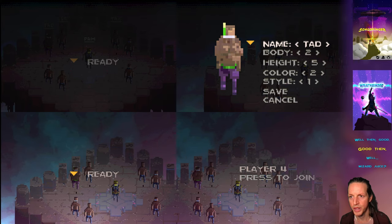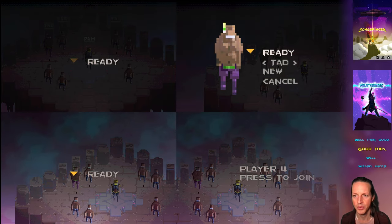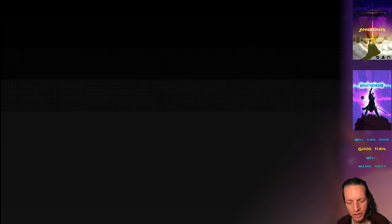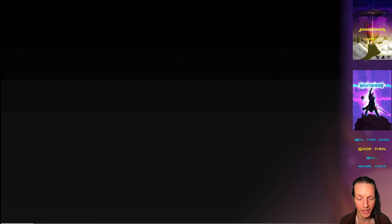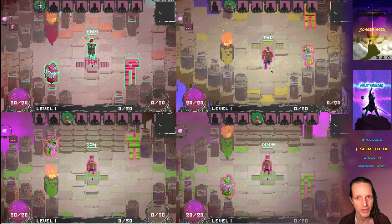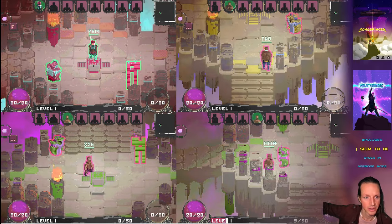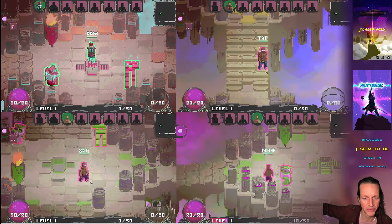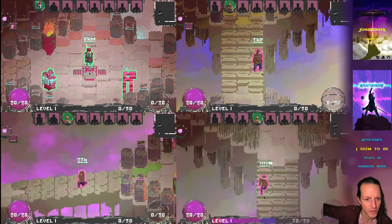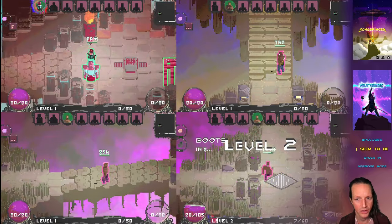Another thing I've done this week is make sure you can start from scratch. If you have a blank save file the first time you run the game, everything works fine — you can create all your characters, start matches, and all that. Believe it or not that took a lot of little tiny bug fixes. I've got Tad's controls right here, but I forgot to create a character for the third person so they're just a random character named 8 5h. And then we've got Pam on the first controller.